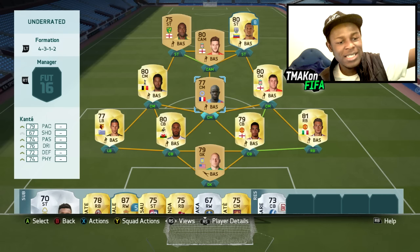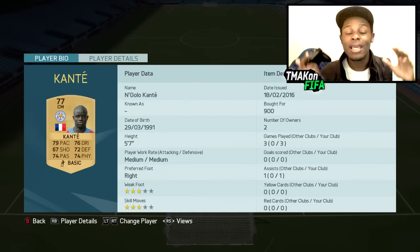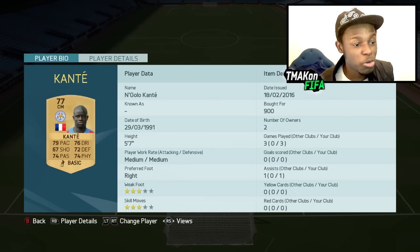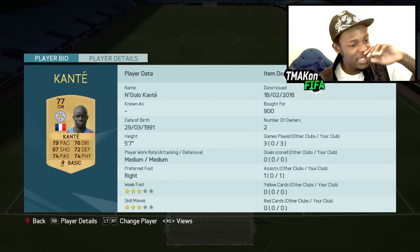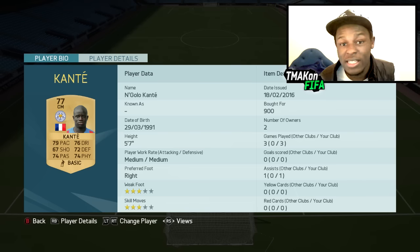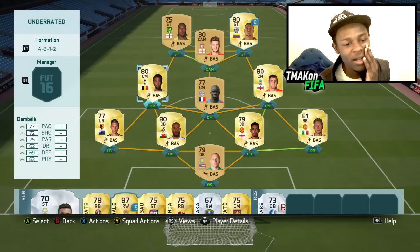We also have other players like Kante. This dude plays for Leicester, and at the moment in the BPL, Leicester is playing amazing — this guy is one of the reasons why. In FIFA he's also really good: 79 pace, 76 dribbling, decent stats all around for a non-rare 77-rated card. The team goes on and on with players that are really underrated and underused.